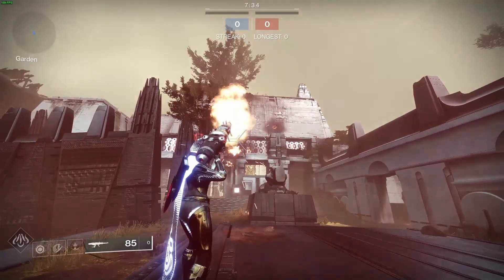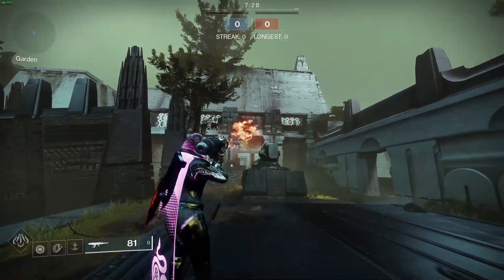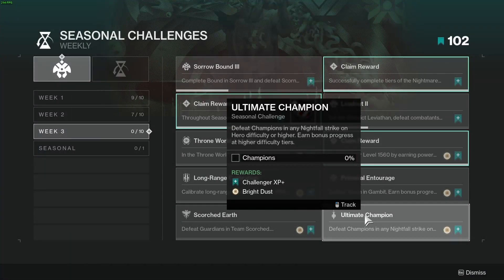Challenge number nine is Scorched Earth — defeat guardians in team scorched. Charge detonations give you bonus progress. Normal attacks travel until they hit something, but by holding down your fire key you can charge your detonation and let go whenever you want to explode it. This will allow you to get kills easier as well as bonus progress for charged detonations.